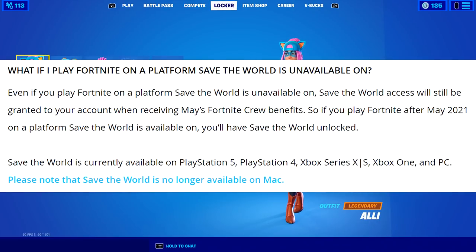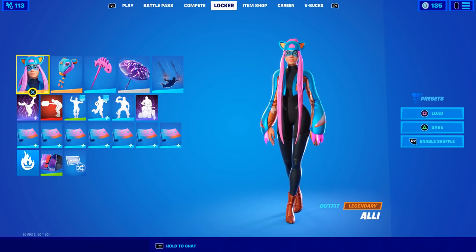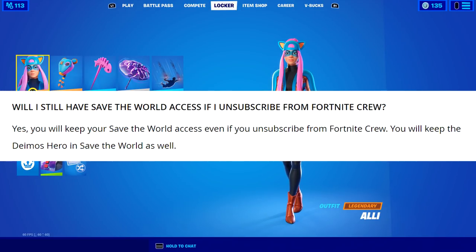The next question: what if you play Fortnite on a platform where Save the World is unavailable? Even then, Save the World access will still be granted to your account when receiving May's Fortnite Crew benefits. If you later play on a platform where Save the World is available, you'll have it unlocked. Save the World is currently available on PS5, PS4, Xbox Series X and S, Xbox One, and PC.